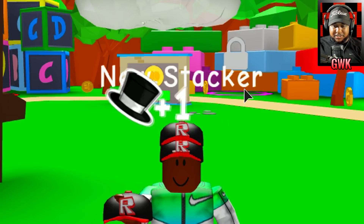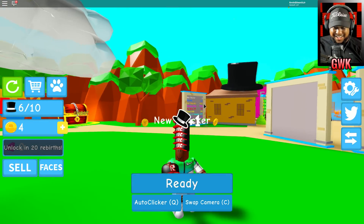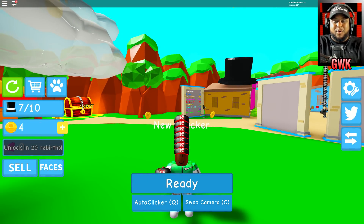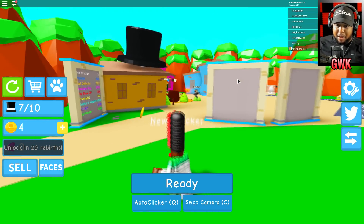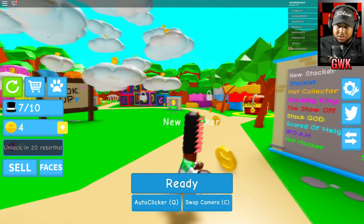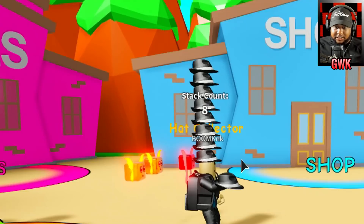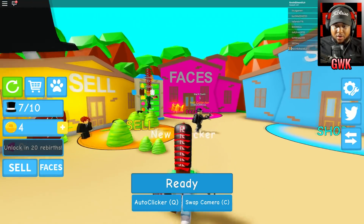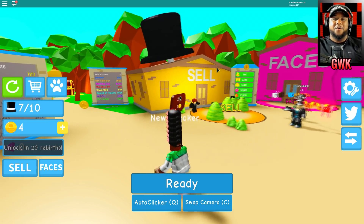Okay, so this is how we stack them guys — look at that. I have to have the most hats in the game. You guys know how GWK is. Who has the most right now? 52,000! Oh my gosh, look at my boy — these hats are going to the sky, look at him stack up right there!